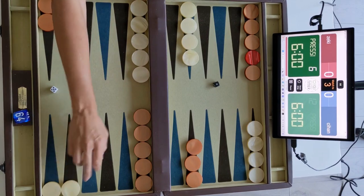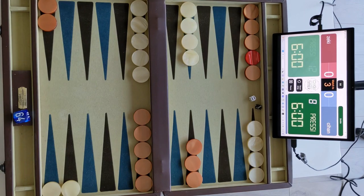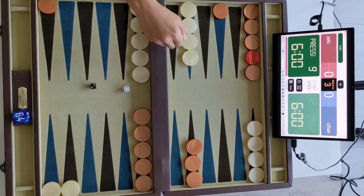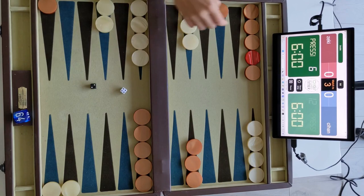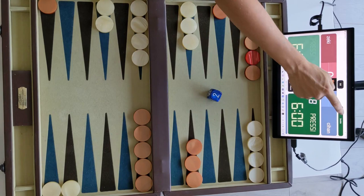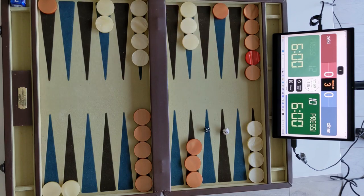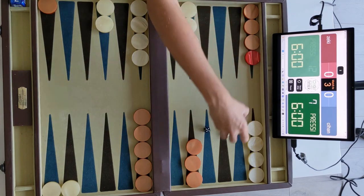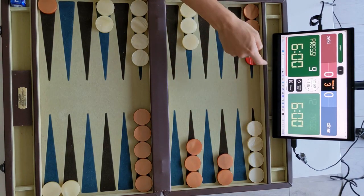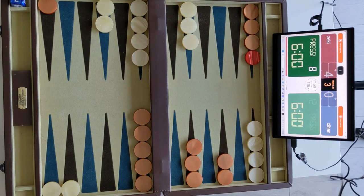I play 5 over here, 1 over here, and then complete my turn. My opponent rolls 6-3, let's run this time. I rolled 4-2. My opponent just cubed — crazy cube action. I took. My opponent rolled 5-3, let's say this is a better one.